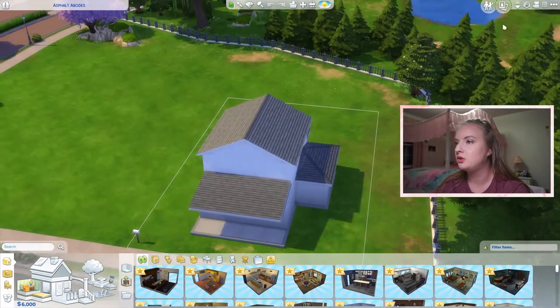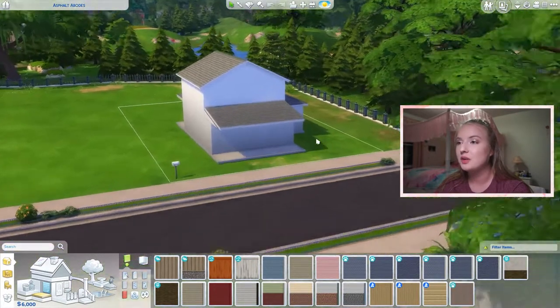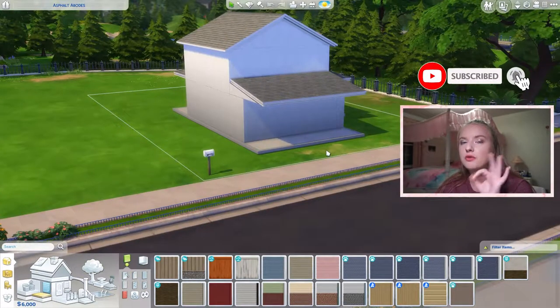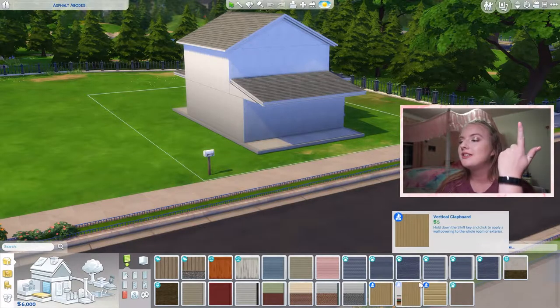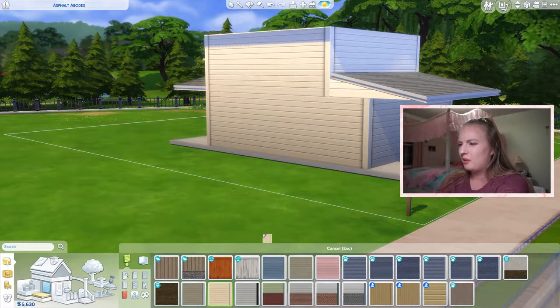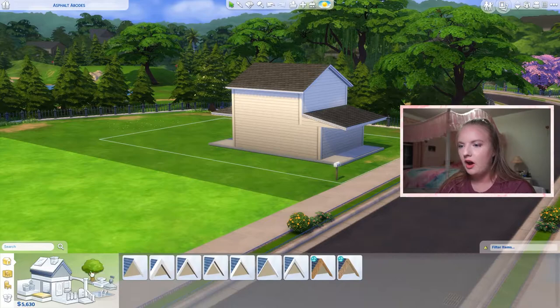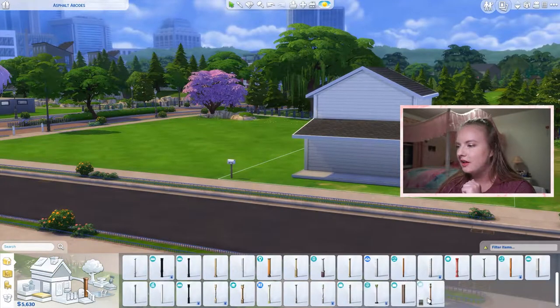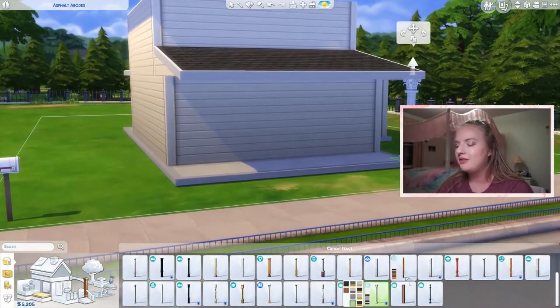So we've got 6,000 simoleons to do the outside of the house. I think we should go with the most expensive stuff because we gotta use these simoleons. Outside is different from the backyard — outside means the exterior of the house and the landscaping. Sorry if you can hear the thunder behind me; I really hope my power doesn't go out. We're going with a yellow vibe, a cute black roof, roof trim, and the Get Famous columns.